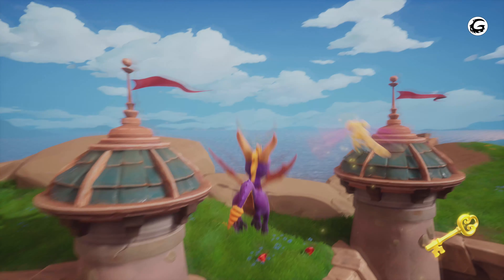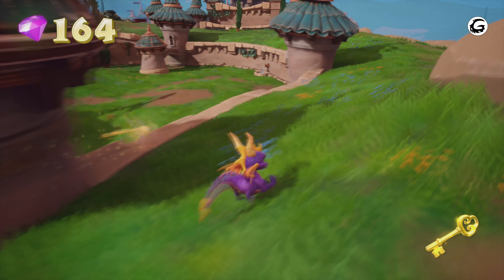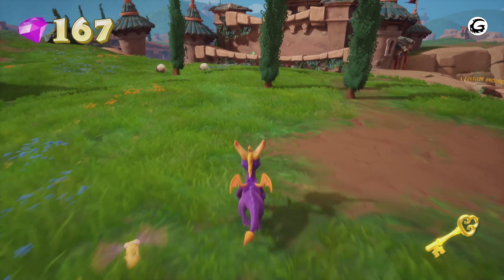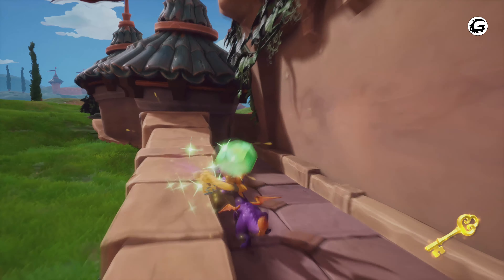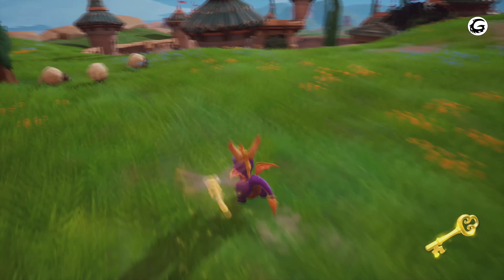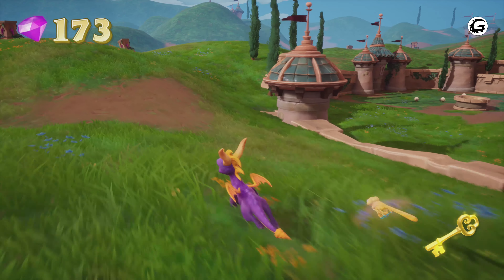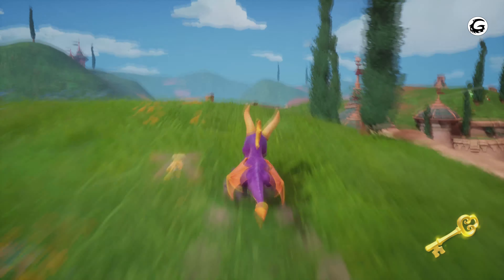Glide down to these two gems and collect them. Follow this way and collect these three hidden red gems. This is the complicated part because it's a very big open field with a lot of hidden stuff. Over here you'll find two green gems. There's the guy on the left with the egg — we'll get him later. Collect these two random gems, and we're also going to get a tulip later.